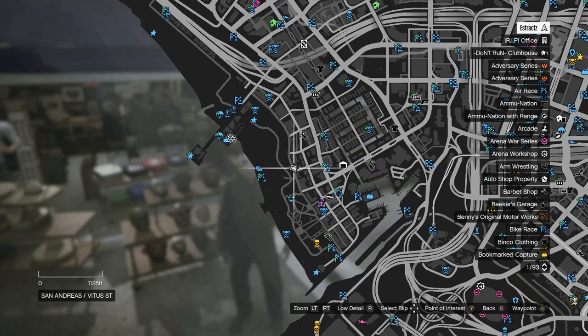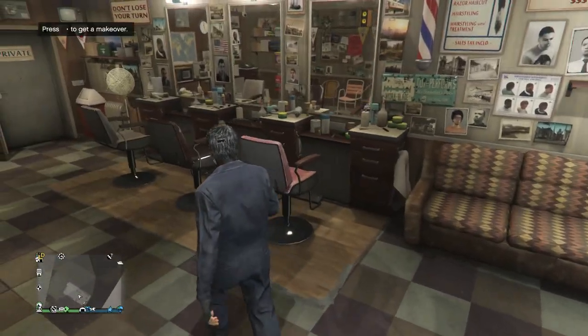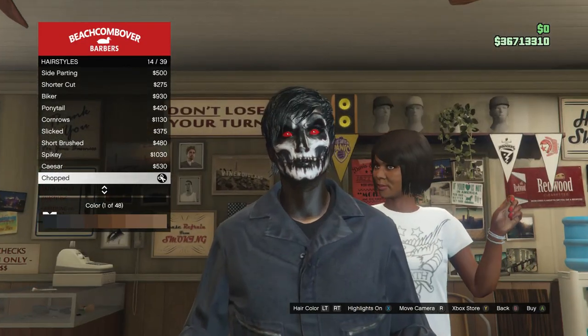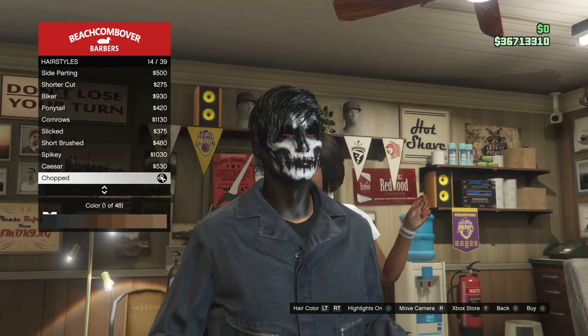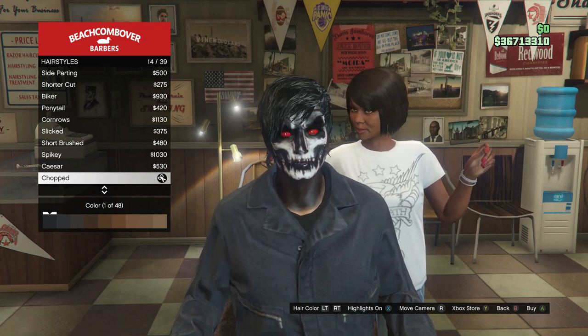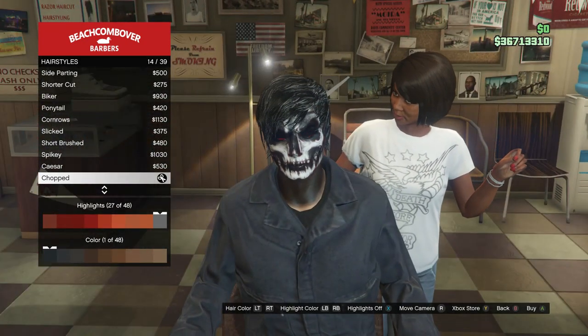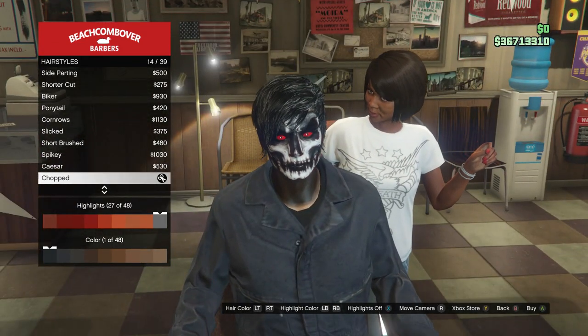If you want to know the hairstyle, head to the barber shop and take a seat. Click on Hairstyles, which is on the first slot, and look for Chopped on slot 14. Press your left or right trigger to choose your hair color — go to slot 1 for black. For highlights, press X or Square, and scroll to slot 27 out of 48 to select the gray highlight color I have.